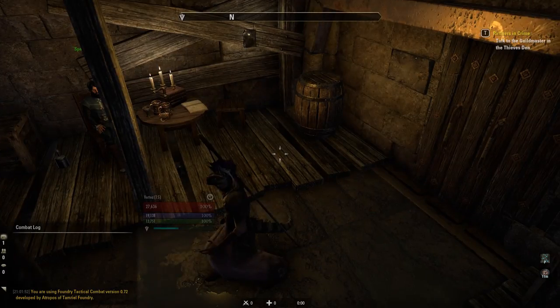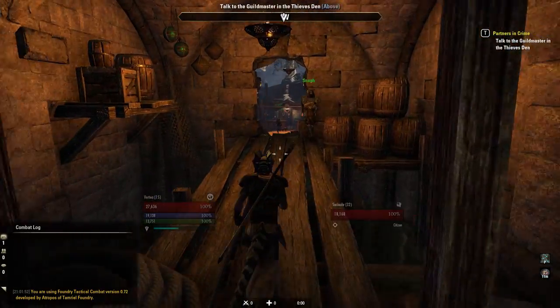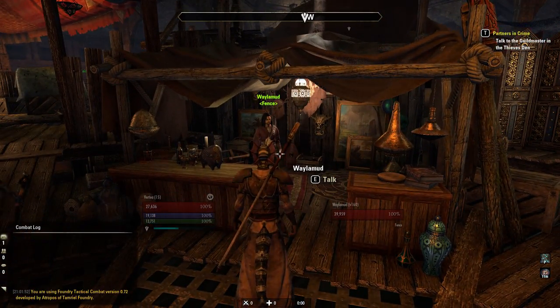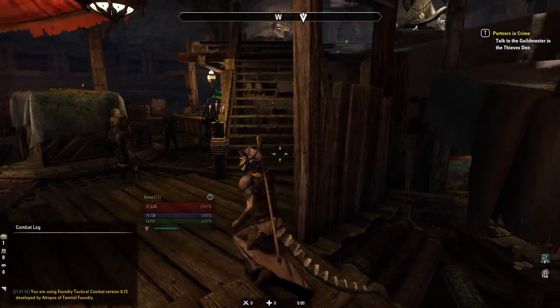I'm just guarding this wall that's definitely not a door. Hey sir, how you doing? Looking good today. We'll see you inside. Talk to the Guildmaster in the Thieves' Den — well, we'll talk to him first, I guess.